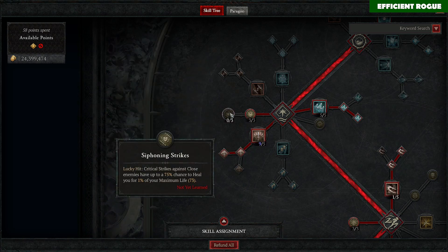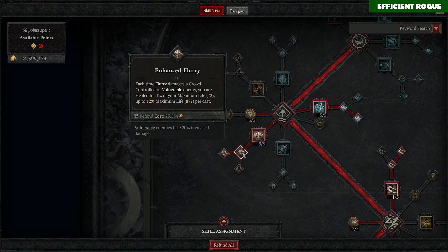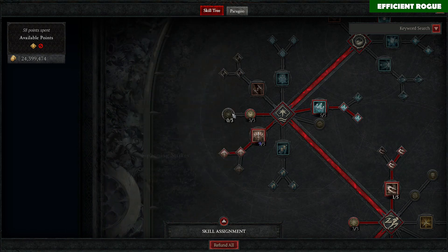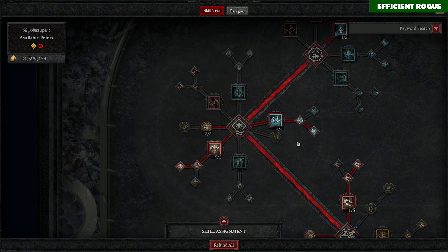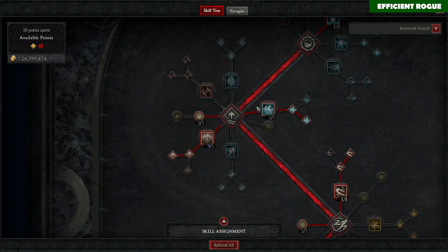That's also another advantage of this build — Flurry has a massive heal of up to 12% maximum life, whereas Siphoning Strikes give only up to 3%. So Flurry heals four times more than Siphoning Strikes — a big advantage over Twisting Blades. Then we also max out Rapid Fire. As I mentioned, this build was pioneered by the streamer WuGio, and the basic idea is that 90% of the time you use Flurry.